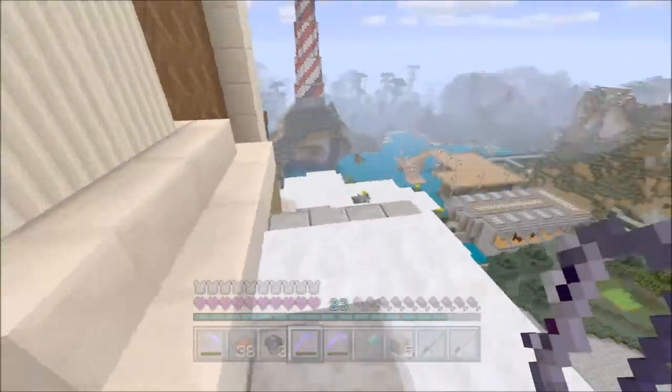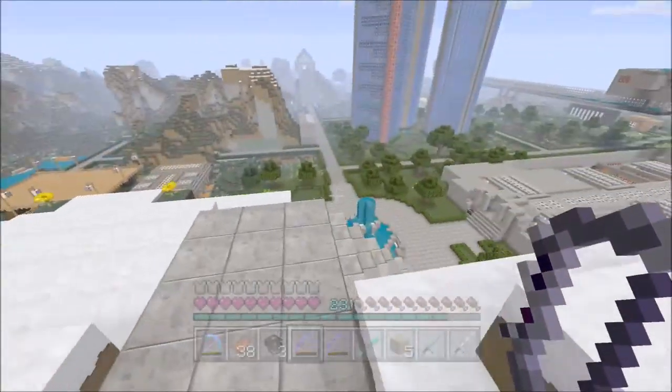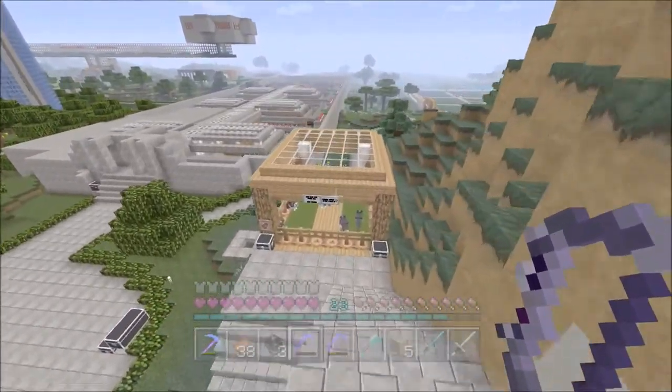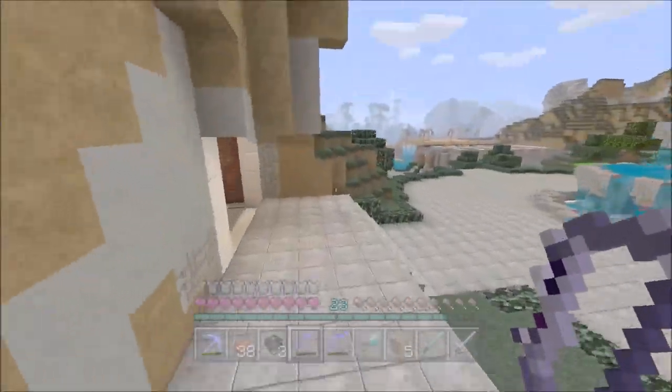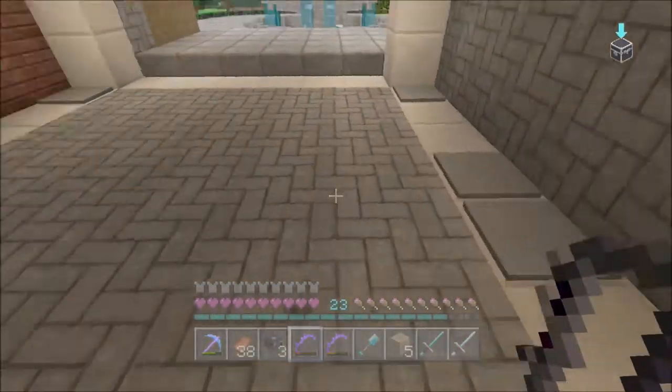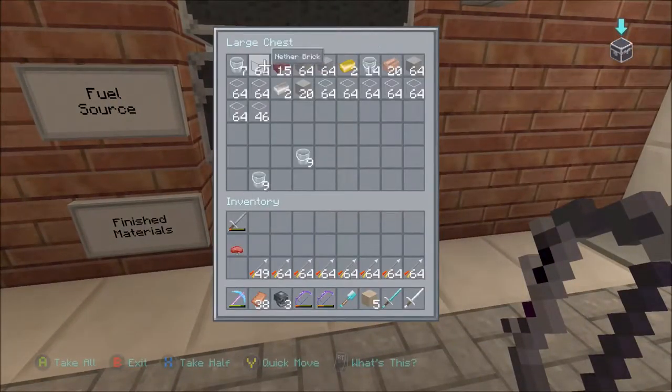I heard that if you bring buckets of milk, it heals the Wither effect — that's whenever your hearts turn black and start shaking and you just die. There's not much you can do about it, but apparently you can drink milk to counter it, so let's go ahead and grab three buckets.